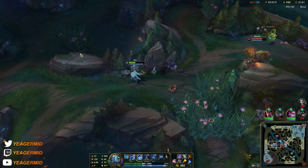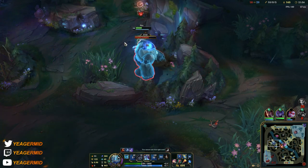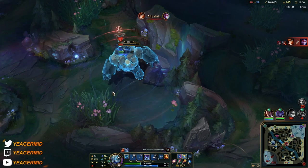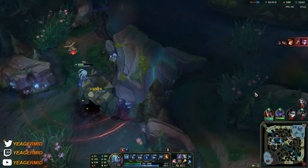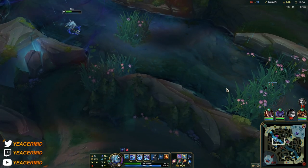The Q+R combo — you can see how fast I made it come out, that's why it's so OP. If I just used the ultimate normally, Maokai would just stay in front and there's no way I'd hit it. I have to dash in first and then reposition to land the ultimate.